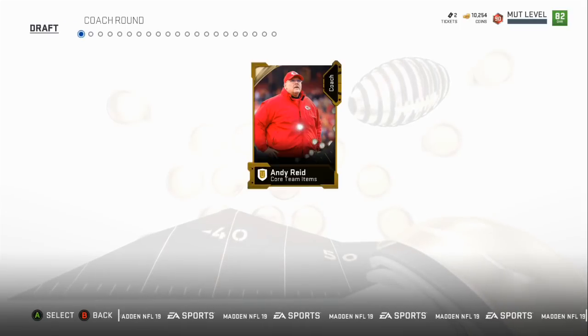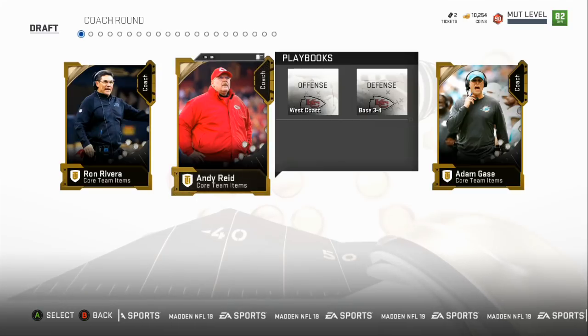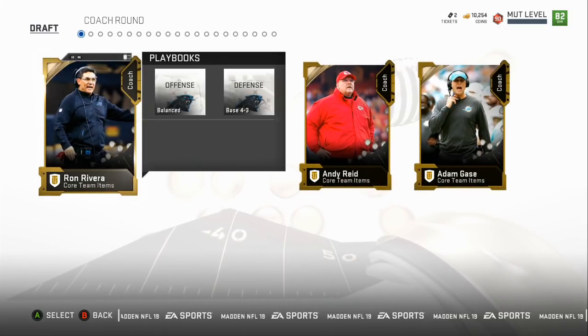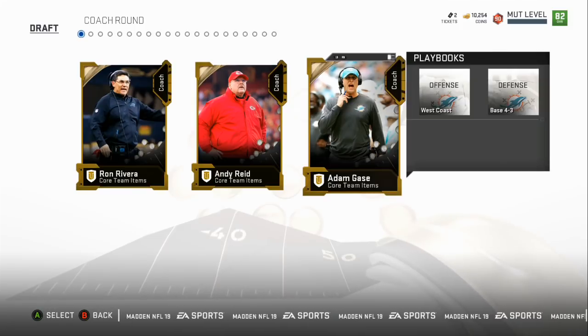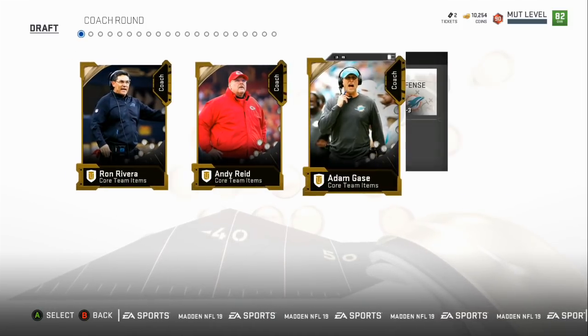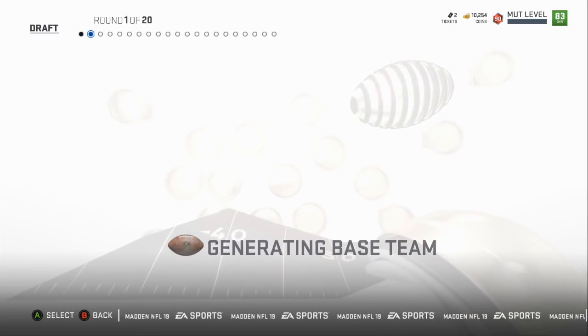We only got five tickets. So the first thing we're going to do is pick our coach, and I want you all to let me know in the comment section what you would have done differently. We've got the 4-3 defense with the West Coast Miami Dolphins, so we're going to go with the West Coast and the 4-3 — Miami Dolphins.